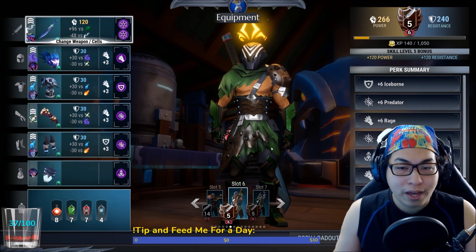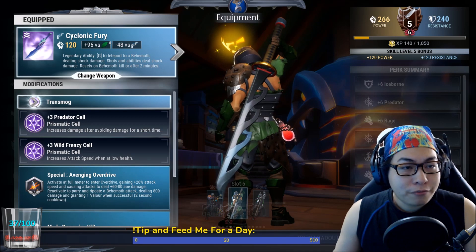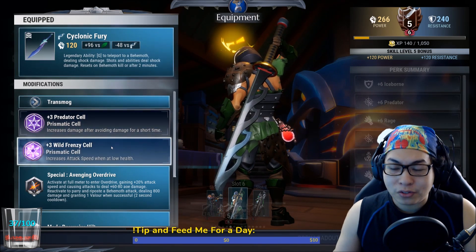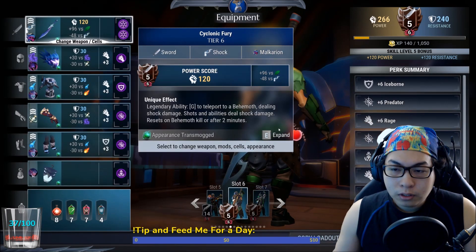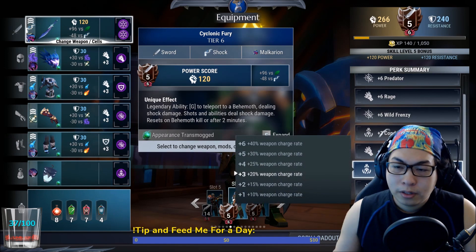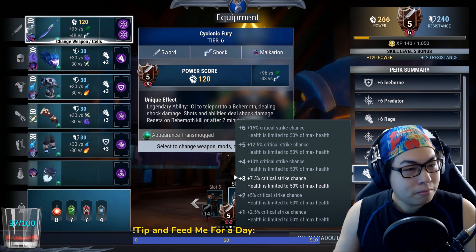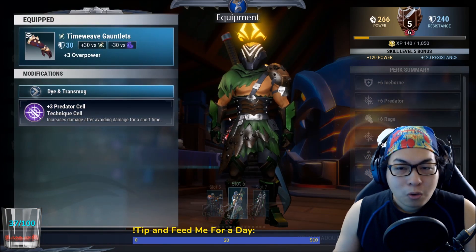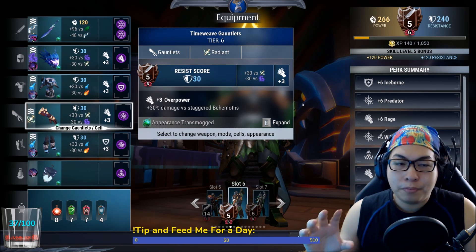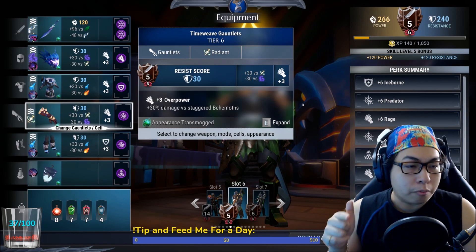Okay, let's get into this build without wasting any further time. Cyclonic Fury is your Malkirion sword. You've got your Predator cell, Wild Frenzy cell. Now you might be thinking — hold up, why Predator? I'm going to explain. What I like with this build is to favor burst damage.